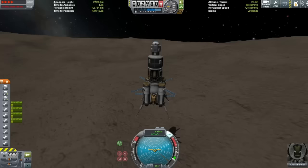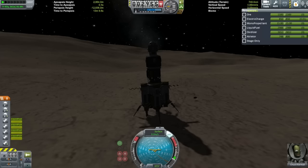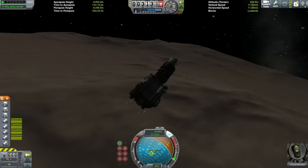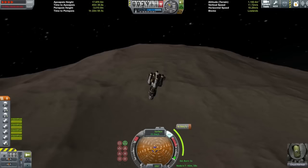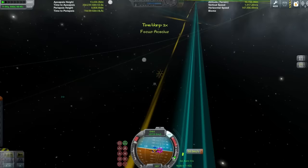Here we are just touching down on Gilly. This will be the last spot we go to, and you can see Gilly's low gravity — I'm sort of bouncing around trying to get the drills to anchor me in place because I'm not even really landed; the legs are just floating there. We managed to get enough fuel, and I've got a full tank of ore too, so I can do lots of messing around trying to get a good landing at the KSC.